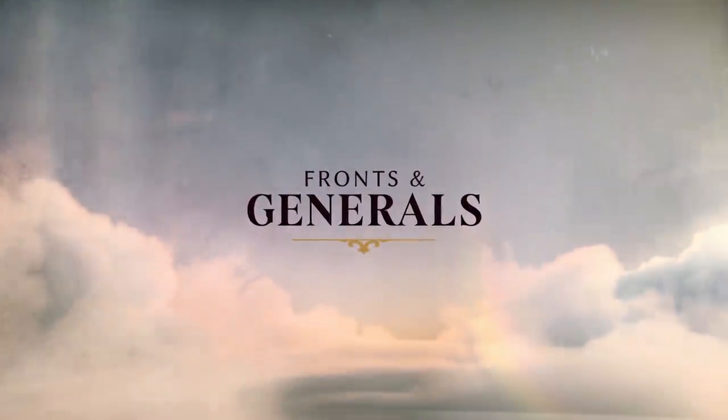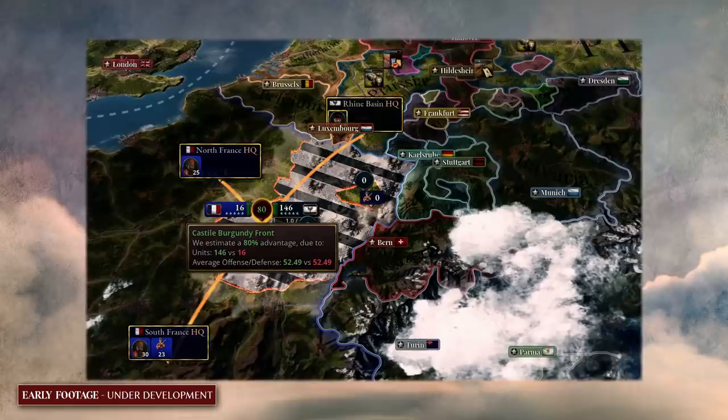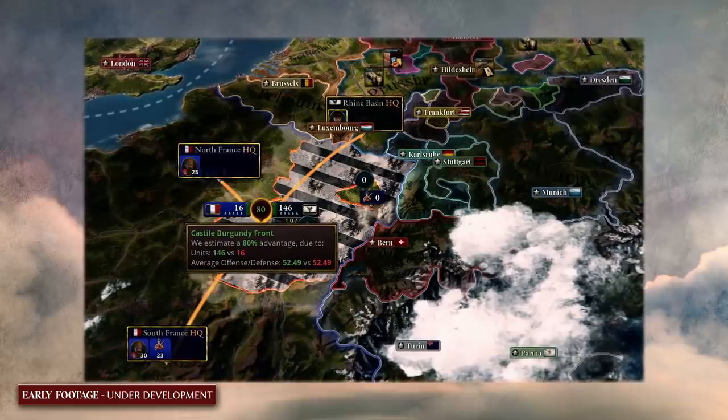Now let's take a closer look at fronts and generals. In Victoria 3, all action during the war takes place on fronts. Fronts are created automatically as two countries go to war — actually as soon as they oppose each other in a diplomatic play — and consist of the border provinces between those two countries. There can be multiple fronts between countries, maybe even in different parts of the world, and these are the regions where battles take place and which also move to show how the war is progressing.